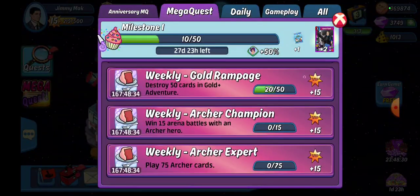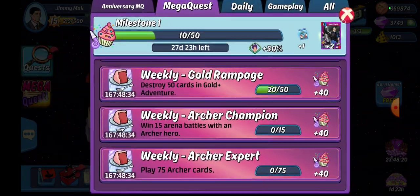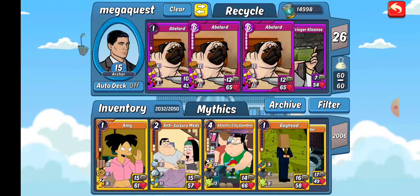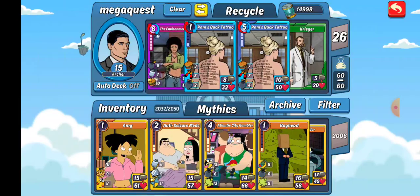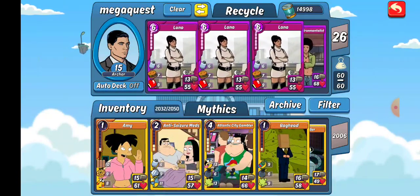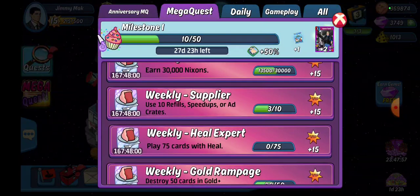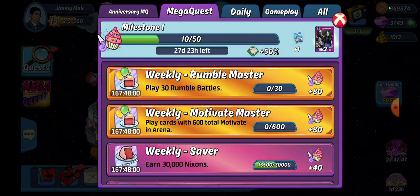I'm trying to double up between the Heal Expert and the weekly Archer Expert — play 75 archer cards. Because of the heal expert and archer expert, I built a deck that has 26 archer cards with heal. I have some Abelard cards I haven't even leveled up, a couple of green ones, and Pam's Back Tattoo. We're going to use this deck to cheat through a few of these and double up, so I don't have to do 75 cards with heal and then separately play 75 archer cards.